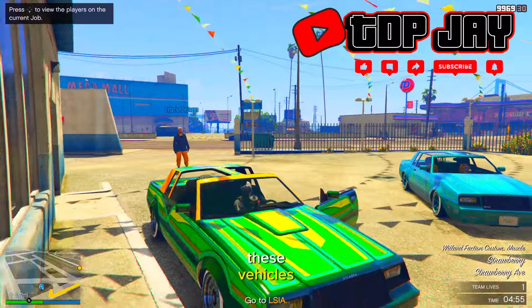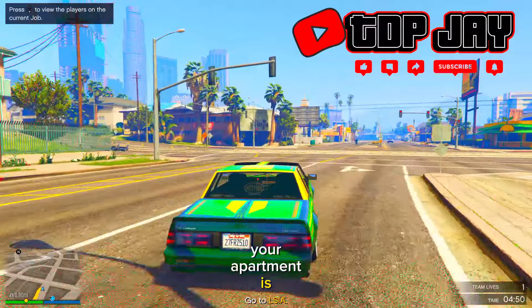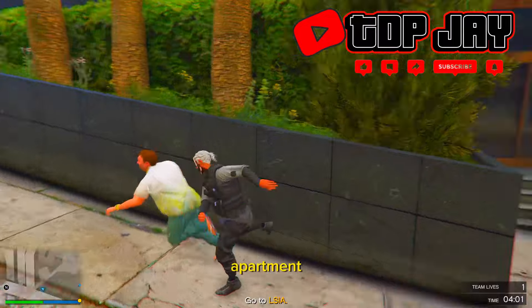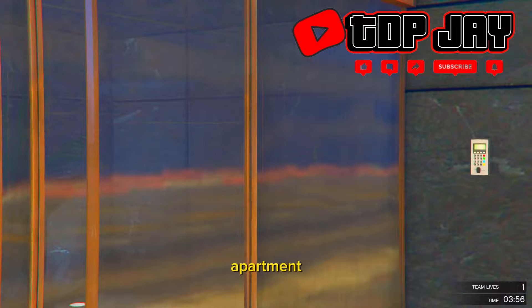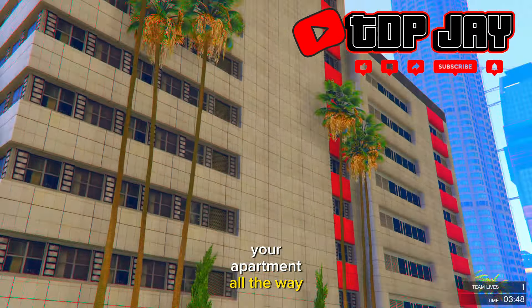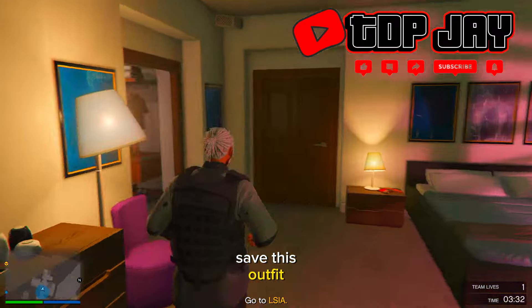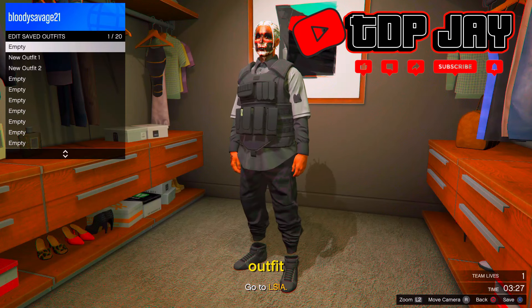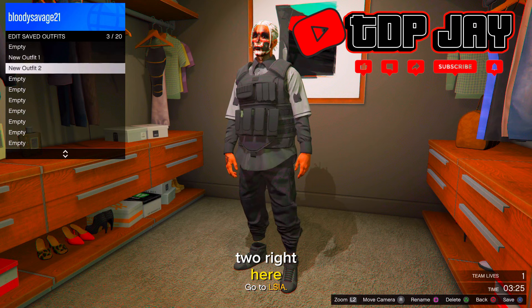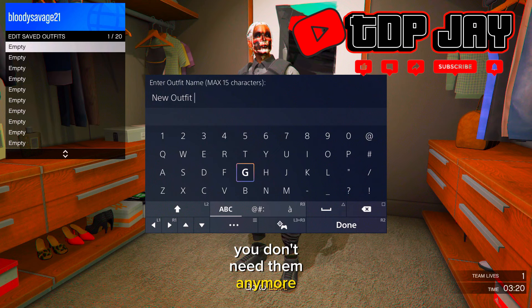Once you spawn inside the job, make your way to your apartment — get in any vehicle and head there. You'll want to know where your apartment is located. If there's a person standing outside your apartment, punch them and run inside. Once fully loaded into the apartment, run to your closet, save this outfit, and delete the other two by pressing triangle or Y.